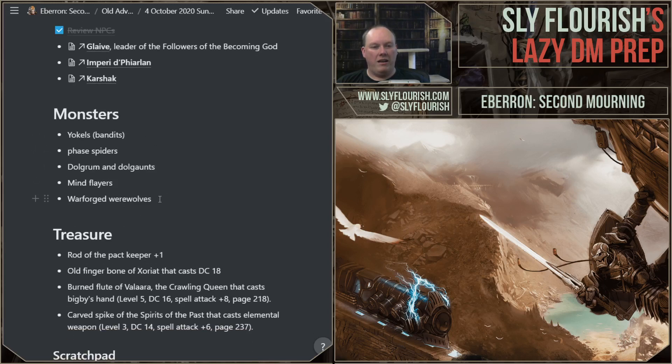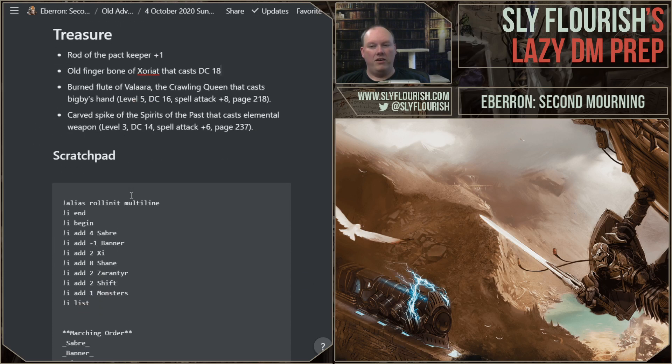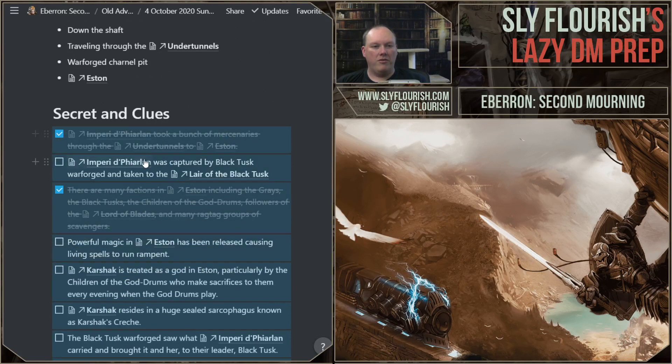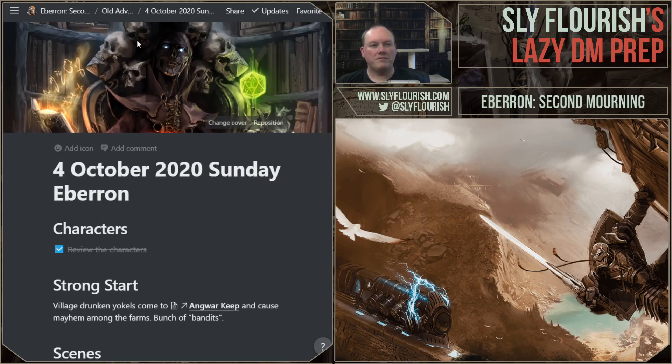I didn't use face spiders or mind flayers. I'm going to use Warforged werewolves now. I didn't drop in the rod of the pack keeper but that might be good for Skyfall Tower. I did give one character an item with a single use of Dominate Monster — an eighth level spell. They were like, wow, that is crazy powerful. I love doing stuff like that. Since I went through all the trouble of looking at my old notes, I'm going to steal them — I have a bunch of secrets that are really the same secrets I'm going to use next week too, and I'm lazy.